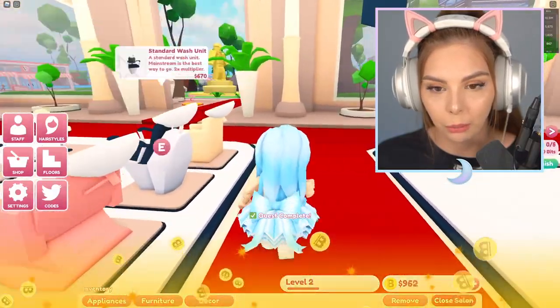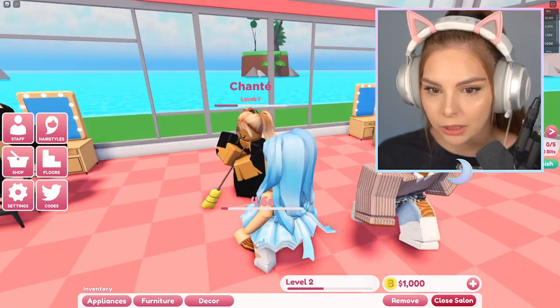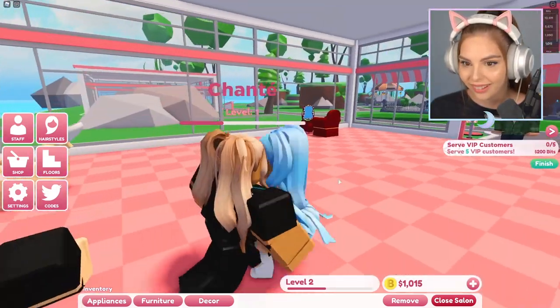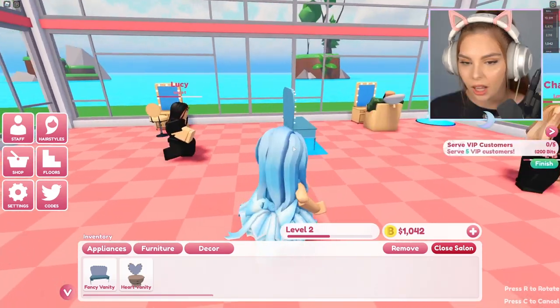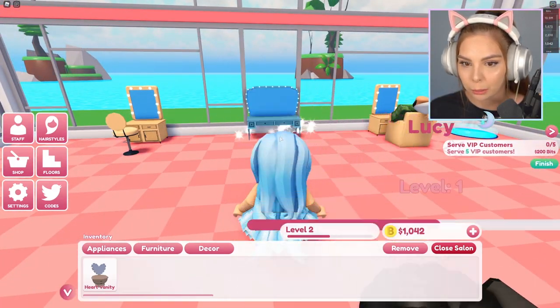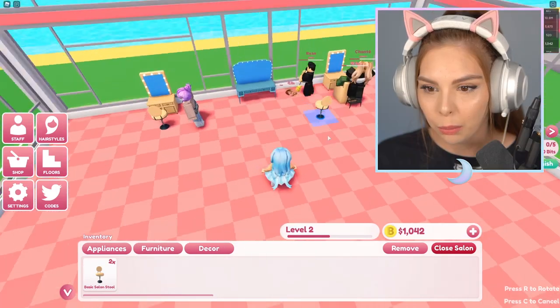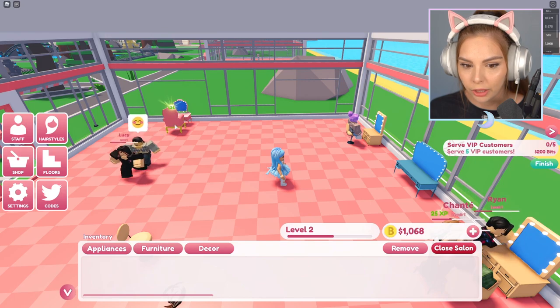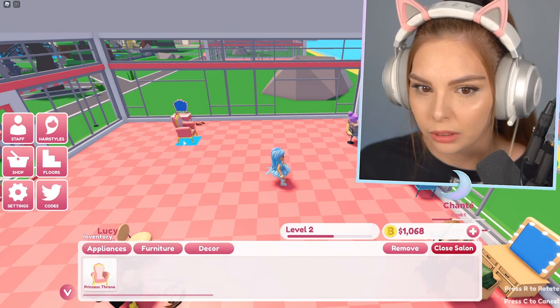Let's go back and decorate with what we have. I am loving this. This fancy vanity — I am loving it. We have to put it right in the center. Gotta put a stool in front of it. You know what, I'm going to remove this and put the throne.